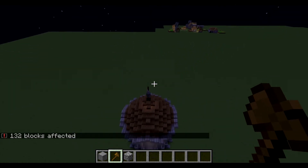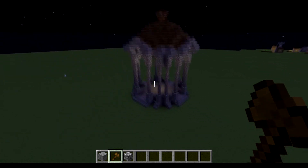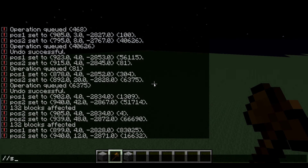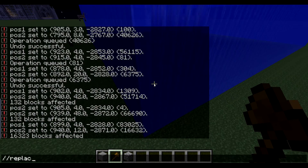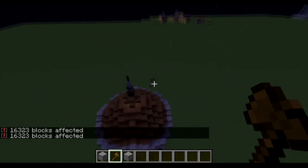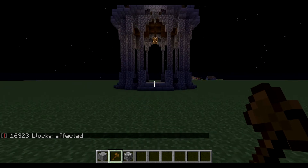This entire area — whatever sponge is in this area — is going to be replaced. So //replace sponge cobblestone, and here you go. Now everything is cobblestone like you see, and we got our regular gazebo. This could be used for numerous different scenarios. Say we got water — you do //pos1, //pos2, then //replace water 0 and that could be really helpful if you're working in an ocean or something. But other than that, that's basically the replace command.